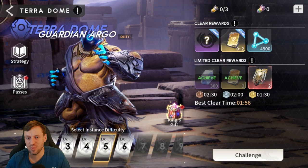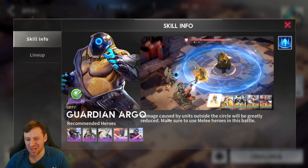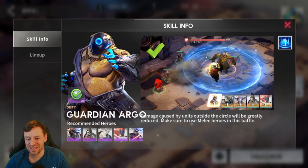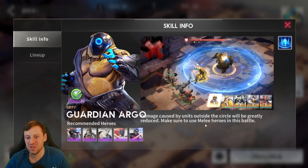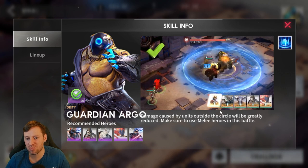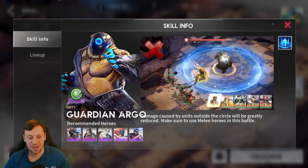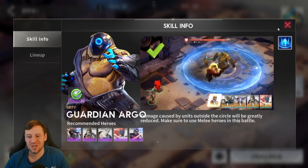A major mistake I never realized: we should actually bring four melee champions. It says damage caused by units outside the circle will be greatly reduced, so all those AOE champions are going to do nothing. It would definitely make sense to bring one healer and then loads of attack champions — maybe double assassin. That's something to help me progress, and I'll catch up with you guys in a later video so you can see how we've progressed.